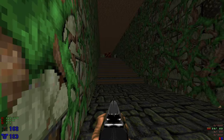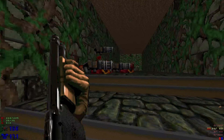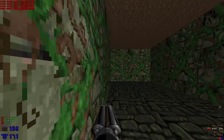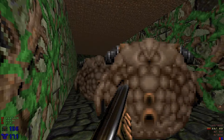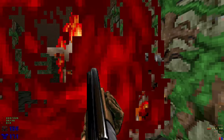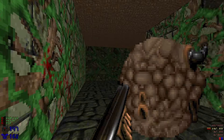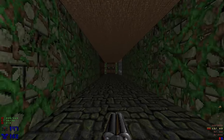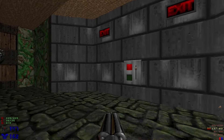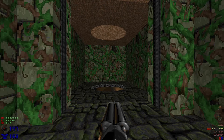Watch out for the chaingunners here. And a couple of pain elementals here. Last one down. We got all the kills, all the items, all the secrets. We're gonna get over to the exit here finally. Hit this switch, hop into this little hole, and we are done.